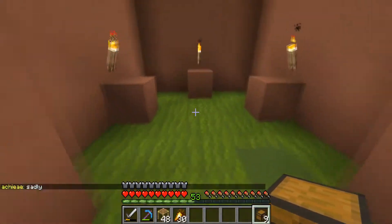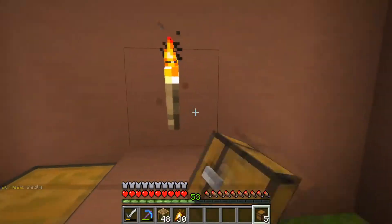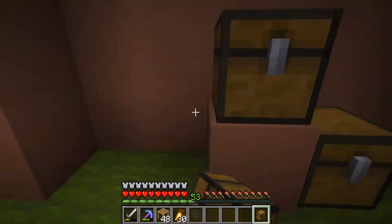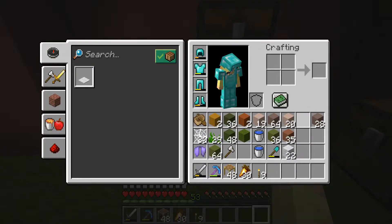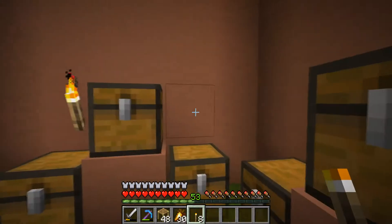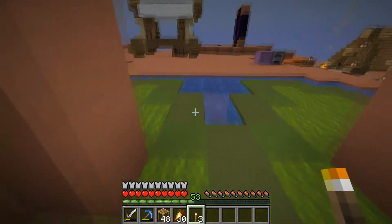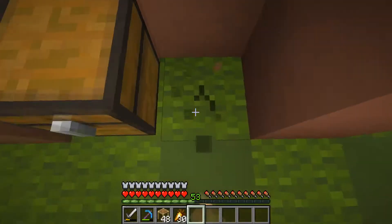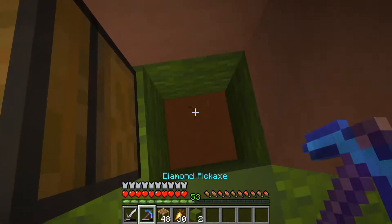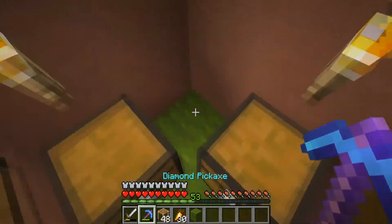We're going to get rid of these torches because they'll be replaced with some lights in the floors at some point very soon — I just have to make a trip to the nether. That's super scary but we're gonna do it anyway. Let's dig this out — green wool, there we go. We'll put that like this and we're gonna do the same thing all around here.